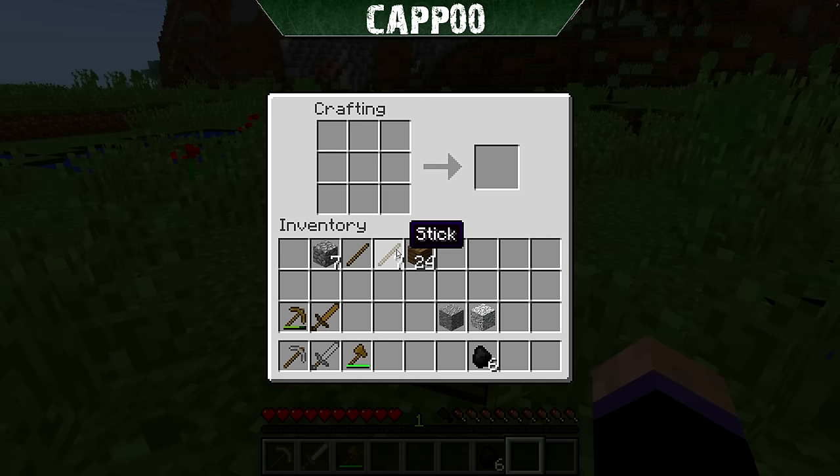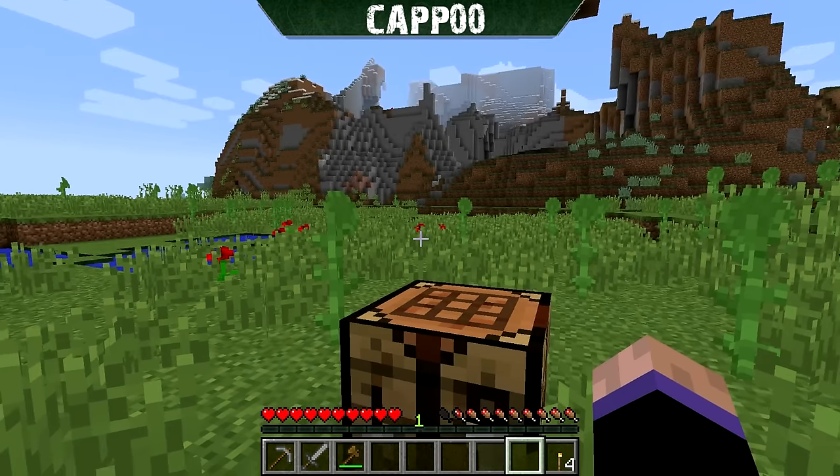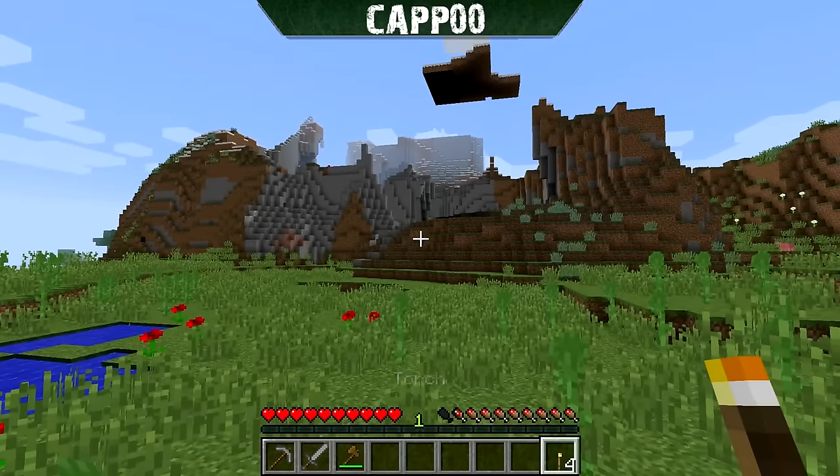The next thing you're going to want to make is some torches. Torches are easy — you can use the crafting table or your personal crafting. One stick and one piece of coal will give you four torches. Torches light up the night and help keep mobs from spawning in.